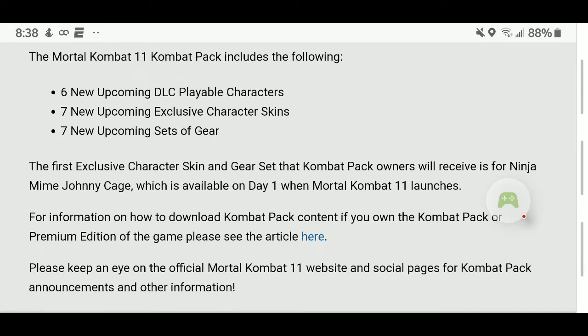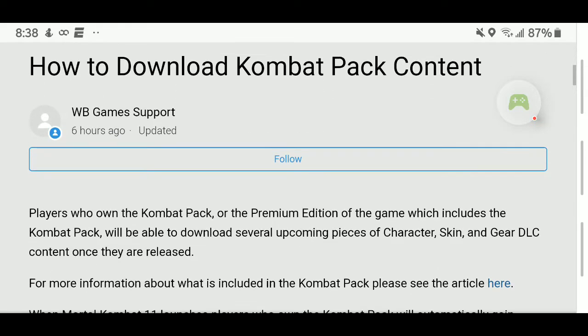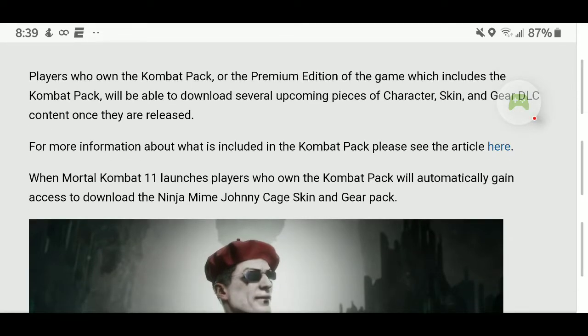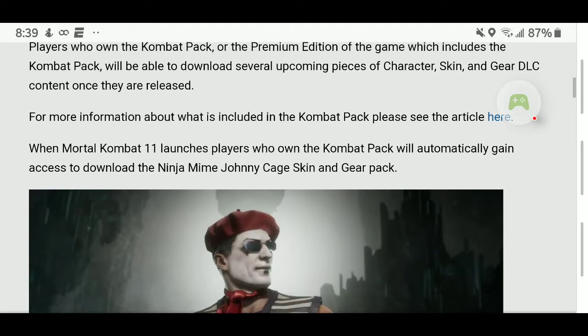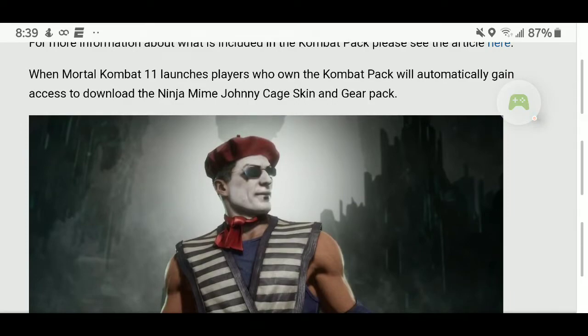On this page, if you want information on how to download the Combat Pack, you just click here. This is for people that own the $39.99 exclusive Combat Pack or the Premium Edition — people who paid around a hundred dollars for the premium or the limited edition with the scorpion mask. It shows you how to download the Combat Pack. Players who own the Combat Pack or Premium Edition will be able to download upcoming character skin and gear DLC content once they are released.